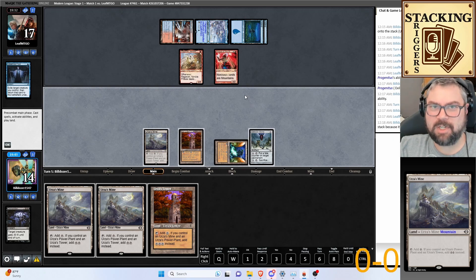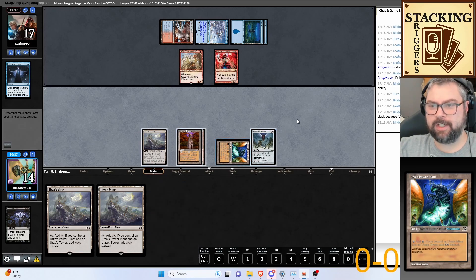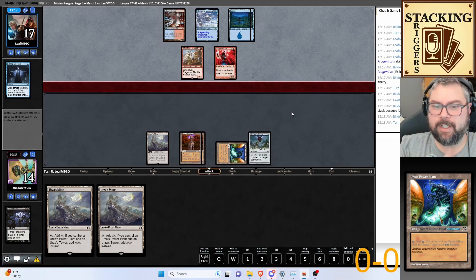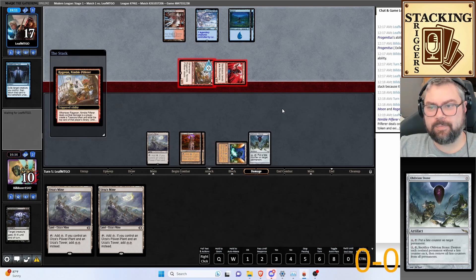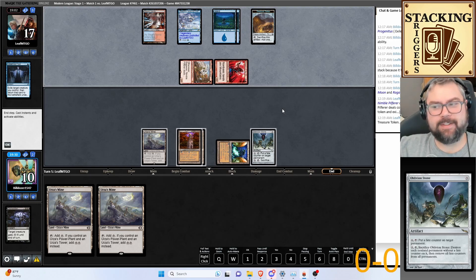Turn four or five we can Oblivion Stone — it'll cost me my whole turn, but I don't know what else to do. Oh man, that's rough — well I guess that's him not getting a Fury out, and he's nervous to play a Fury because of the O-Stone. We draw a treasure token and a Forest. This is a weird deck — definitely one we're not used to playing against.